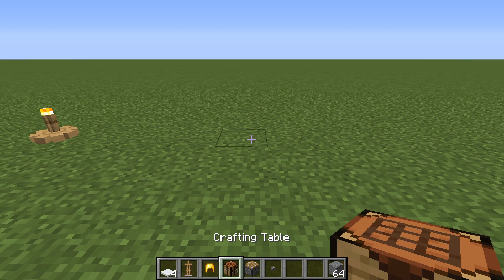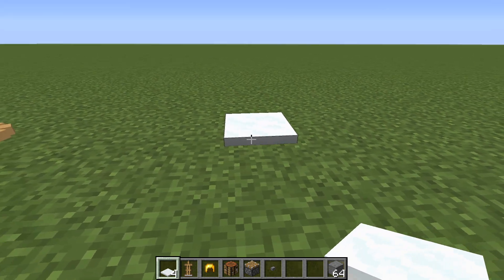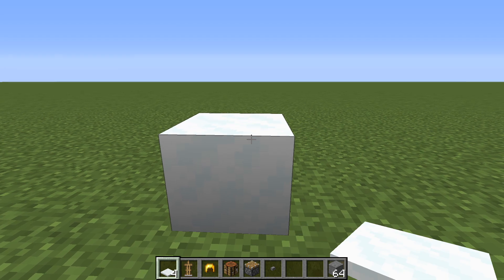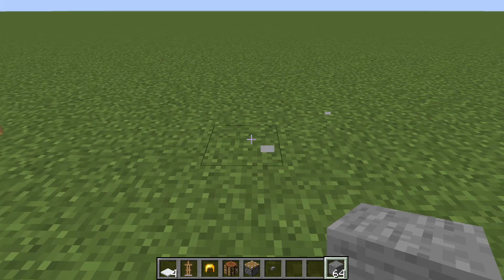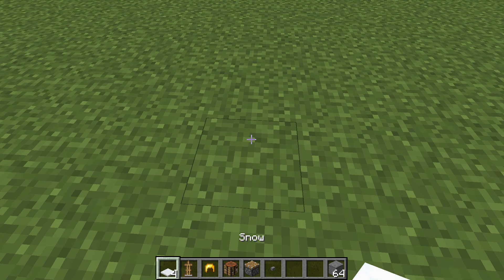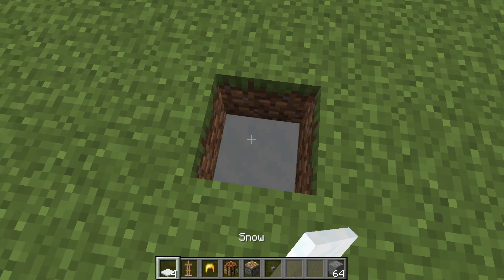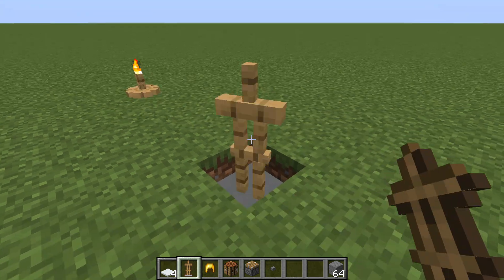As you can see, we are making use of the snow layers again and these are just really helpful for incrementally increasing the height of your armour stand. You basically have seven options you can place down until you eventually reach a full size block. We're going to be using these more today so you may need more than just four. We're going to break the block below where we want our crafting bench to go and place in four snow layers, then have our armour stand just like that.